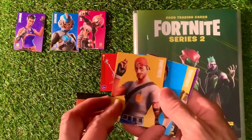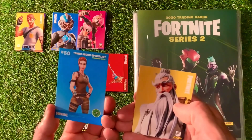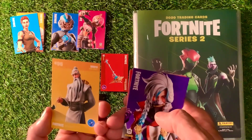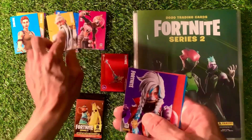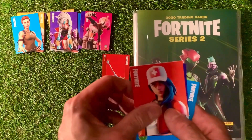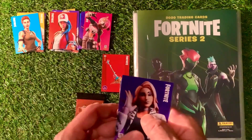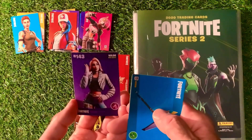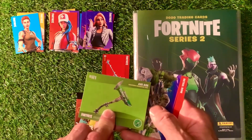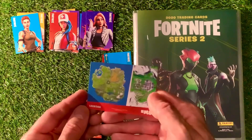So the first three that we get are uncommons: we've got Guild uncommon, and Tower Recon Specialist uncommon. We have got Sifu rare outfit. We have got Payback, which is a rare outfit. We have got Remedy rare outfit — a lot of rare outfits here. We have got Wild epic outfit. We've got harvesting tools: Aero Axe and Aave Axe. And we've got a map card — Retail Row — and that is M8.